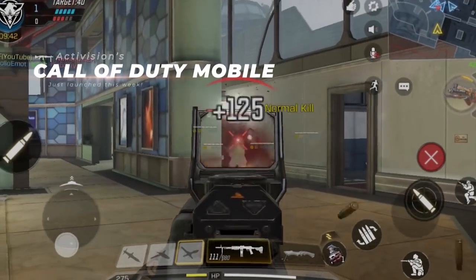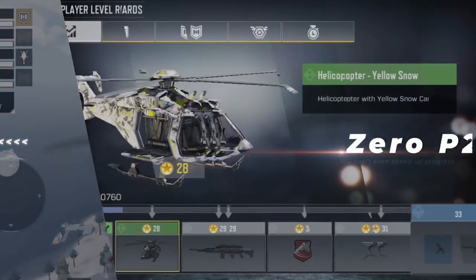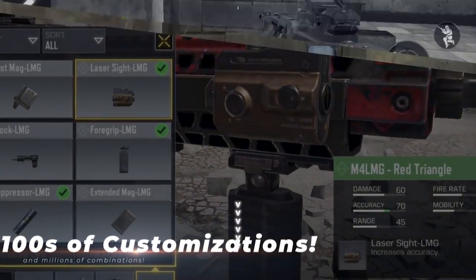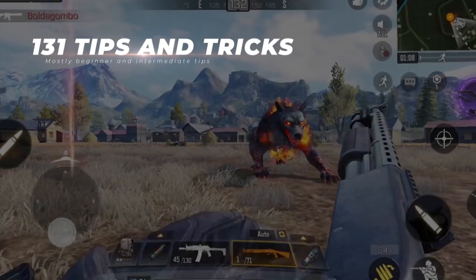On Tuesday, Activision released Call of Duty Mobile, and it is in my opinion the best first person shooter in the world of mobile gaming. It is completely free to play and has tons of options to customize your character and optimize your play style, but all this complexity can make it harder to get started, so I am going to quickly run through 131 tips and tricks for the game.